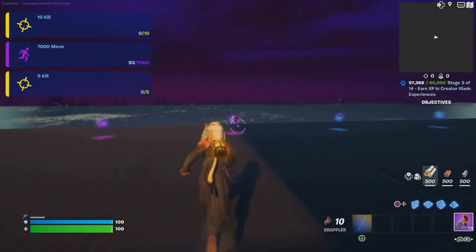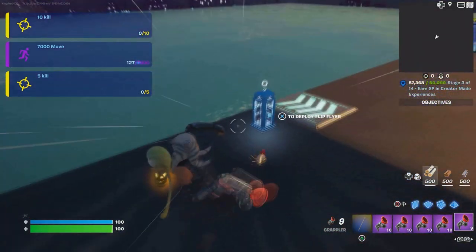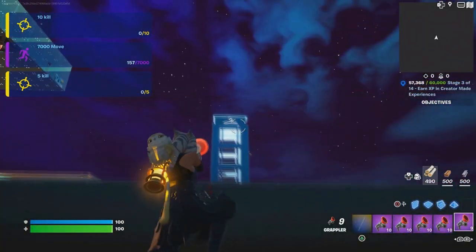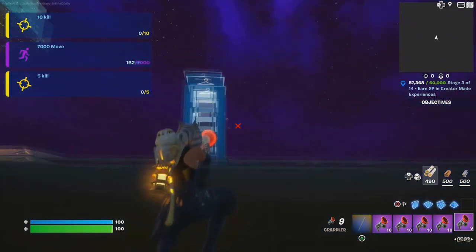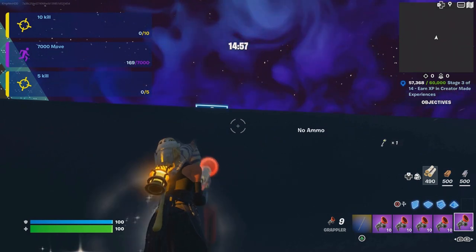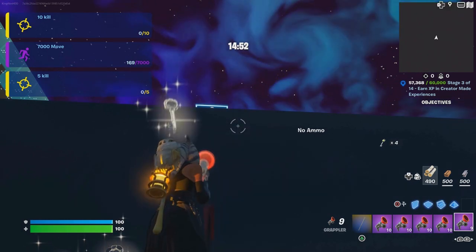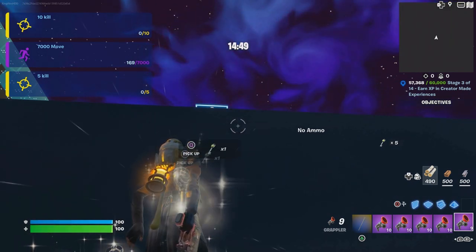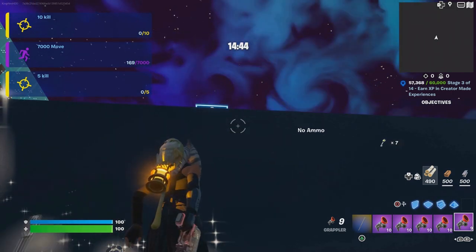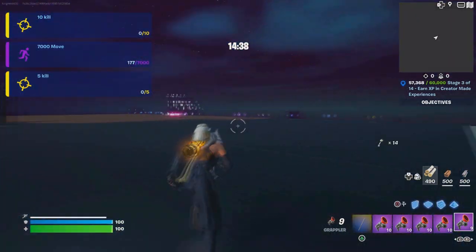First, grab some gravelers and come over to where you change your outfit. Jump right under here — there should be a key right over here. Grab as many keys as possible; get 10 keys in total. These keys will allow you to unlock some buttons that you need.